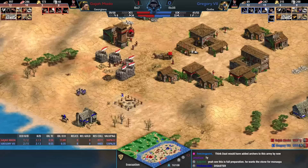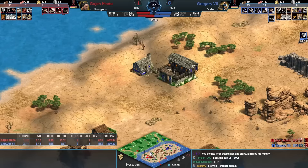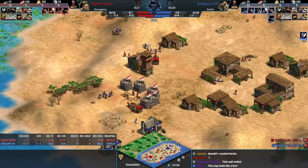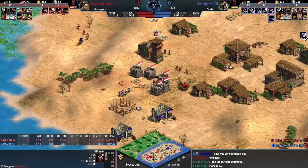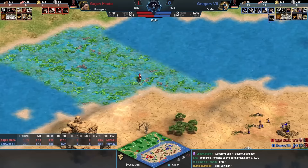That was incredibly close — at least saves one of those villagers. The villager on Gregory's dock went down, so we're at two kills to one economically in favor of Gregory. Double bit axe is coming in, and Gajamata needs to catch up at least as far as that goes. There is a point where you do think: should I go for something to kill the villagers on the mainland?